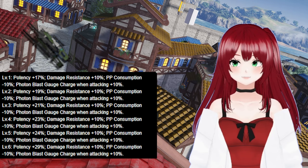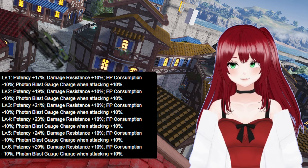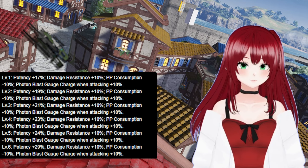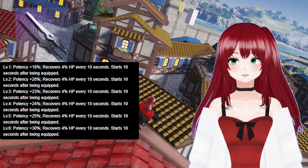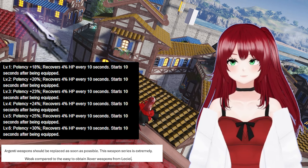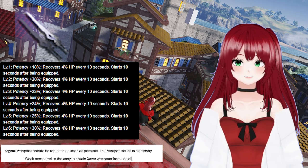The Millennium Round weapons all have 1039 base attack and the potential Season Change Unit. This potential when maxed out has 29% potency, 10% damage resistance, minus 10% PP consumption, and 10% photon blast gauge when attacking the enemy. Overall, this is a passable weapon, but it's rather weak in terms of potency and base attack. If you are just starting the game, you will have the Argenti weapons to use. These weapons are free weapons given to you when you reach level 65 of any class if it's your currently equipped class. These are fine weapons to use, however they have an innate 0 crit and are generally much weaker in strength. Argenti weapons have 1000 base attack and the potential Soothing Unit, which grants 30% potency and recovers 4% HP every 10 seconds after being equipped for 10 seconds.